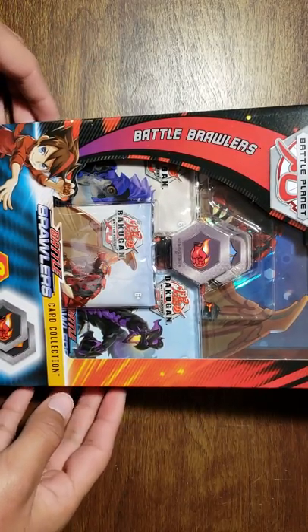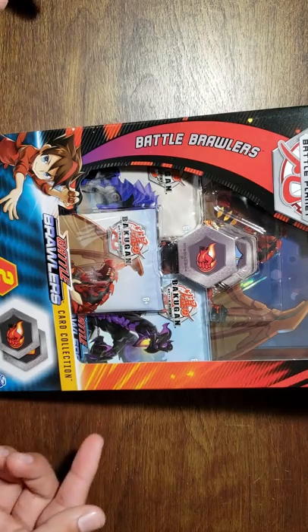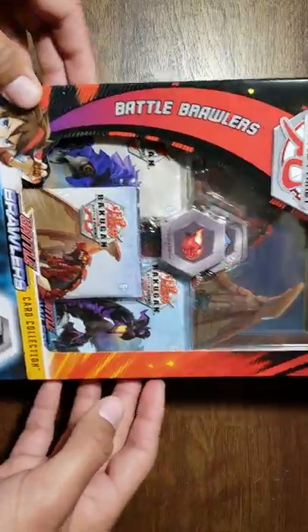So what I have right here is the Dragonoid Ultra card collection. It comes with three packs, two cores, and the oversized card. If you're going to get one of these, get this one specifically — I'll show you why in a second. Let me open this thing.